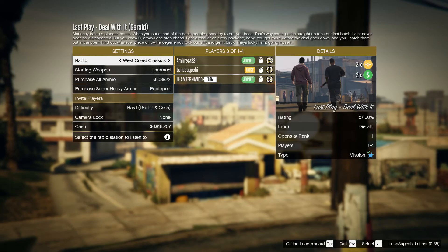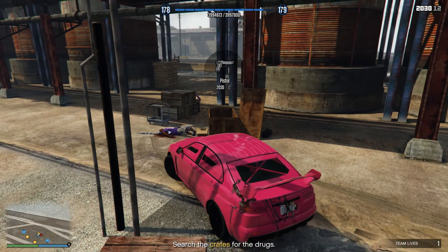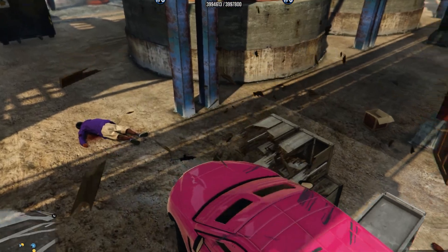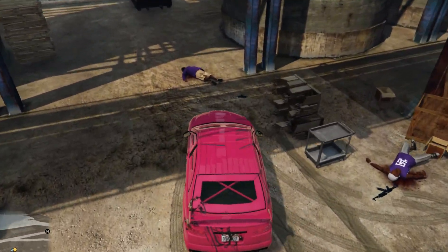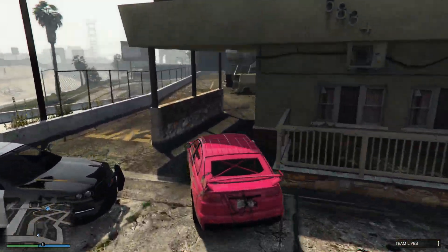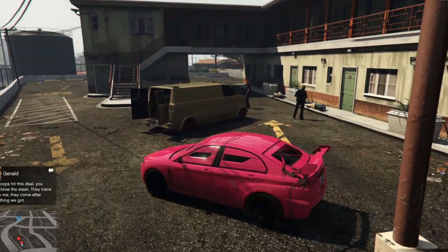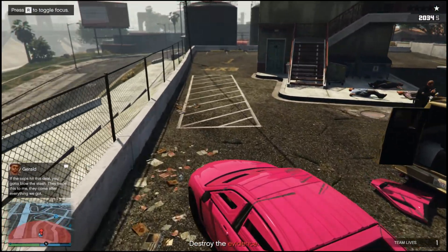The last mission is going to be Deal With It. You drive to a deal and once you get there there's going to be crates around, but there will also be enemies around them. Take out the enemies and check the crates to see if there's anything inside. Once you've checked all the crates you'll get a checkpoint to the buyer's location. From here you need to find the buyer's vans and set them on fire or blow them up. Once you do that you'll have the cops on you, so just lose the cops and you'll be done with the mission.